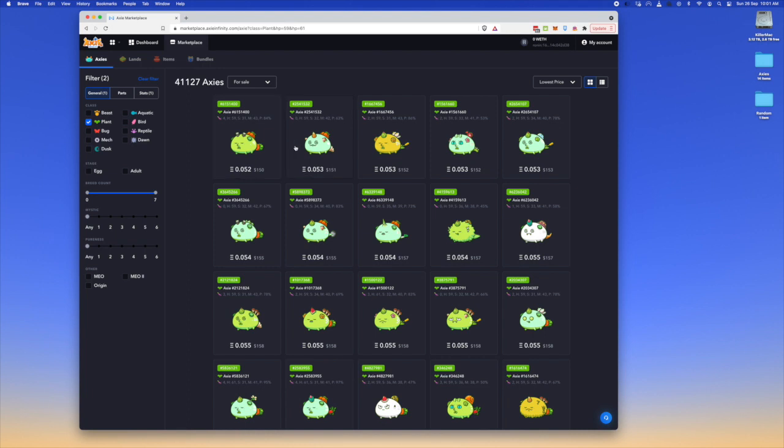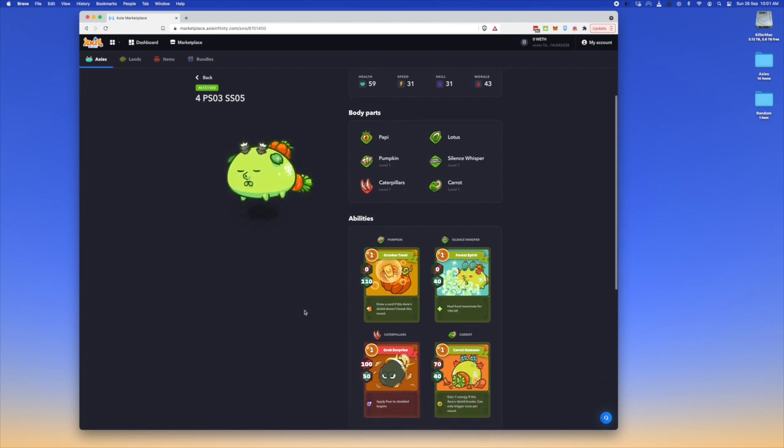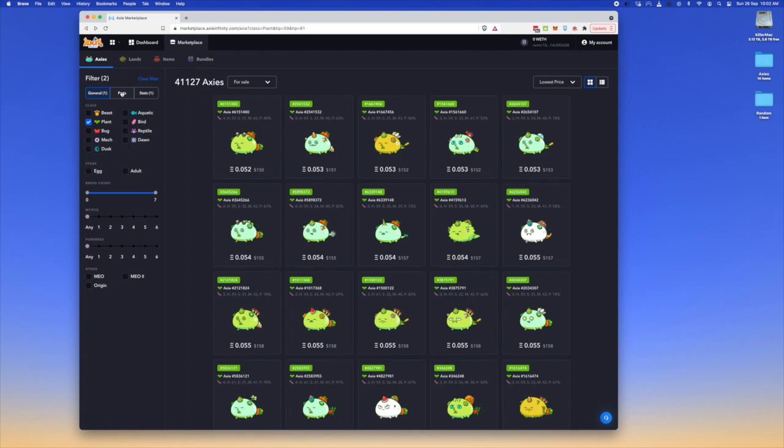When I first began the game, I had a plant with October Treat, which is the pumpkin card. While playing, I didn't realize it was any good — I thought the move was crap because it does zero damage. But what makes October Treat very good is that it has a 110 shield. So when you're looking at cards, this is your attack and this is your shield. A 110 shield for your tank who is in the very front and takes the brunt of attacks in arena and adventure is very important. My suggestion to most people is when getting a plant, first go for pumpkin — October Treat.